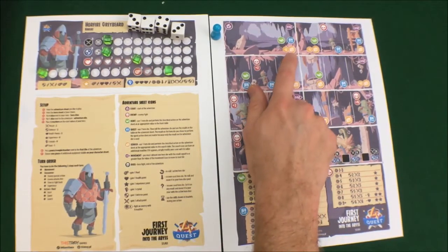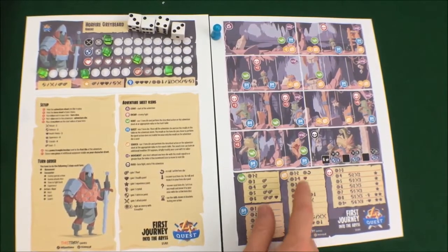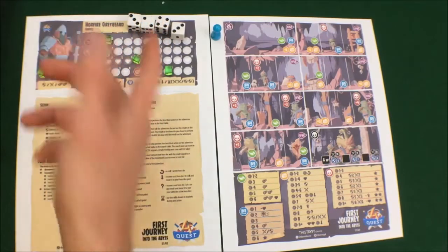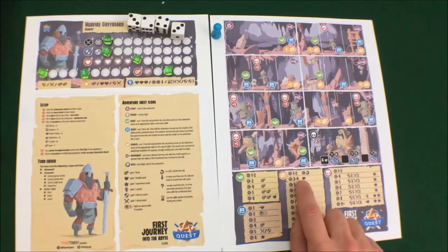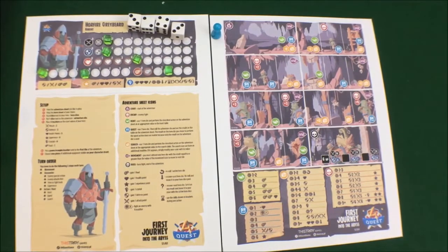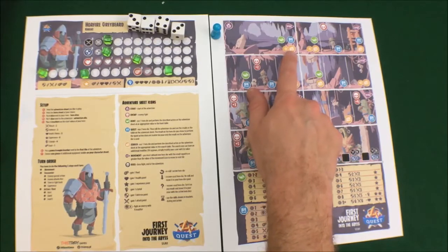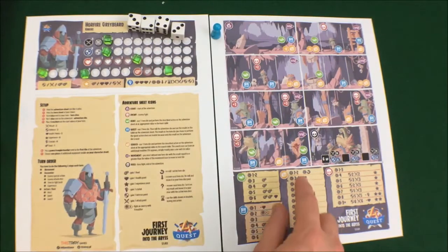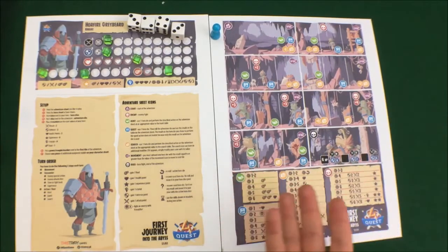The next action is the treasure. Depending on which hero die you supply, you choose from the list. The treasures are broken up into brackets the dice may fall into. For example, if I have a die of four and use it for the treasure, I can choose from the three-to-four bracket for a heart, three-to-five for a shield, or four-to-six for a combat stat increase. Some symbols have a modifier next to them — on this first tile, a treasure has a negative two modifier, so a supplied four becomes a two for purposes of choosing from the available options.